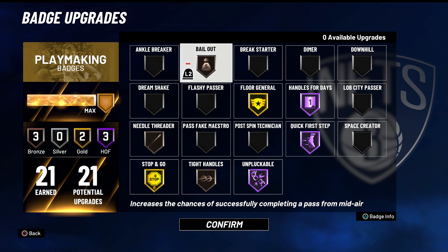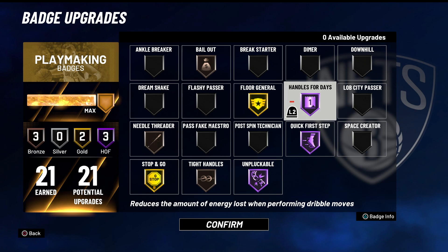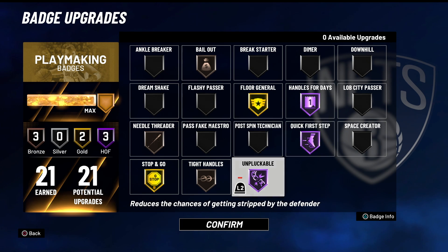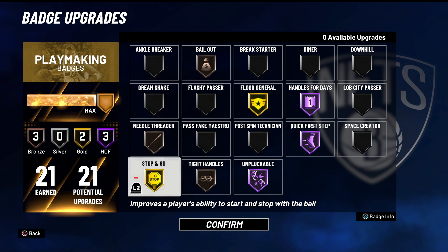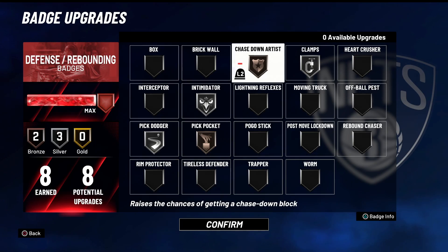Now the playmaking badges. I'm using Bailout - it works perfectly on bronze, the ball is hitting your target. Floor General because I need a plus three attribute boost for my teammates. Handle for Days, Quick First Step, Unpluckable, Tight Handles, Stop and Go - those are the playmaking badges. Defensive badges - we got eight of these. Let's run through them: Chase Down Artist.